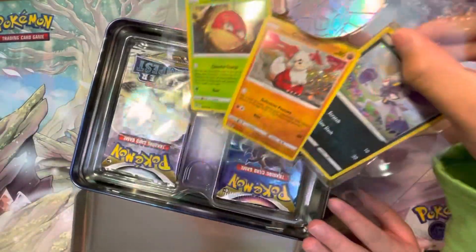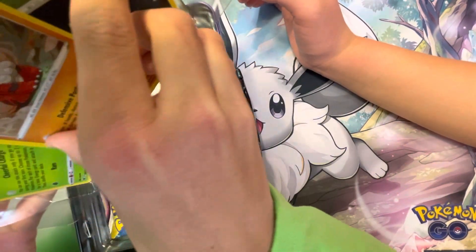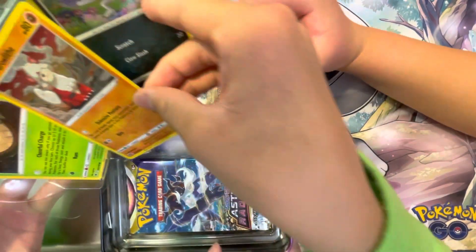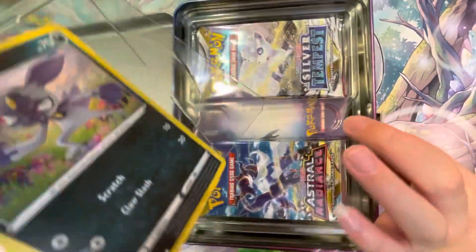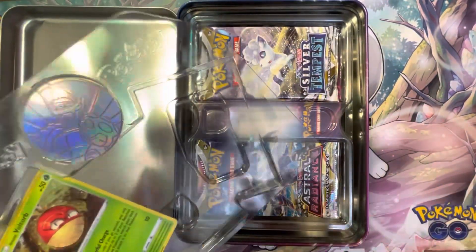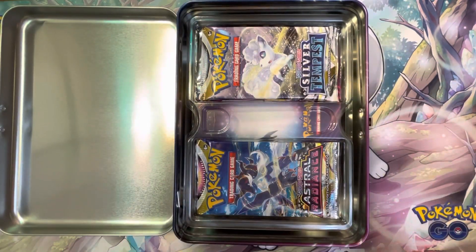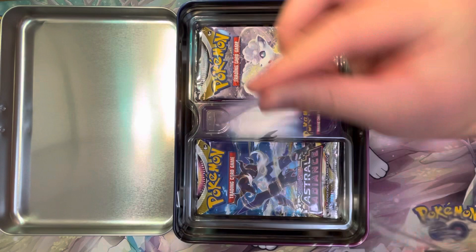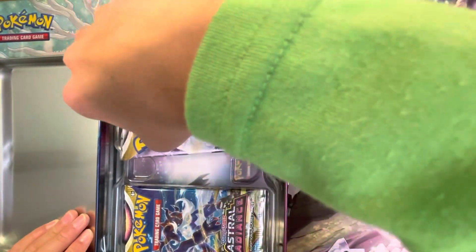Do you see that Palkia coin? Okay, wait, let's take out the promos. The promos are pretty cool. Is there a code card? There's not... maybe it's somewhere else. Oh, it's a white back! Oh, it's chipped a little bit, but it's a white back.